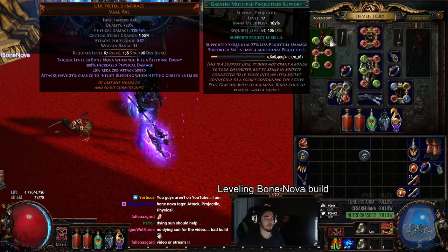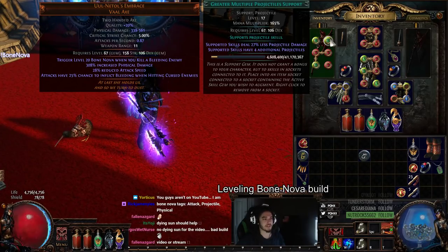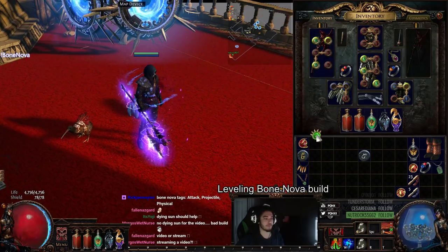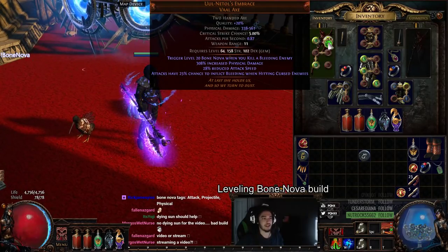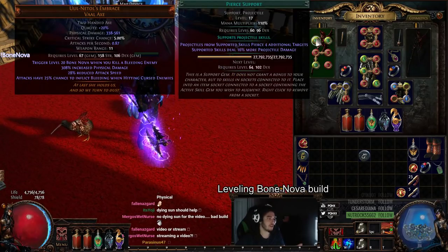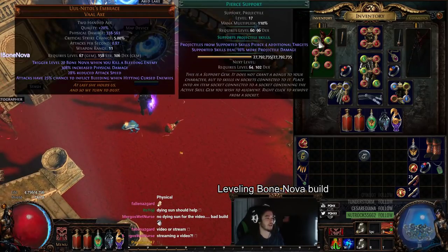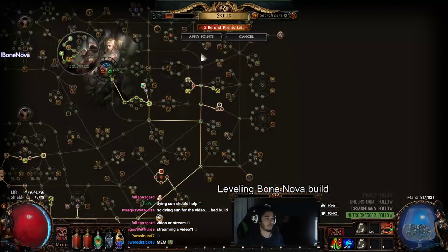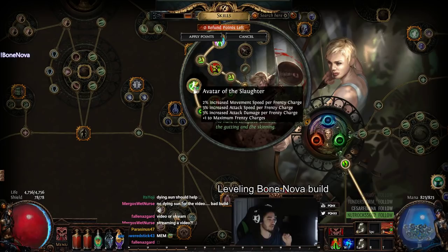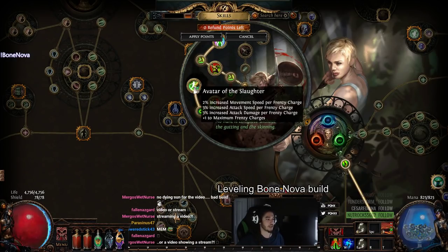I did try this with Pierce, but the problem is you just don't do any damage with Pierce, and if you remove GMP you don't have enough projectiles. And if your projectiles don't hit anything, they're not going to chain anything — Chain is what I was thinking of. So I decided to opt out and go with Pierce. I'm playing a Raider with this build because Raider gets Frenzy Charges, which is a global scaling of your damage, plus movement speed, attack speed, and attack damage per Frenzy Charge from Avatar of the Slaughter.